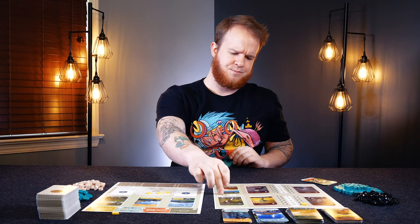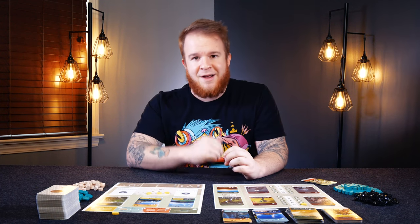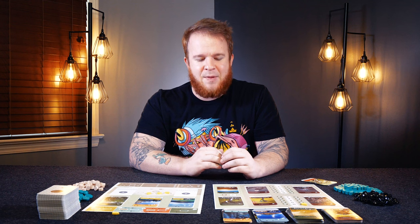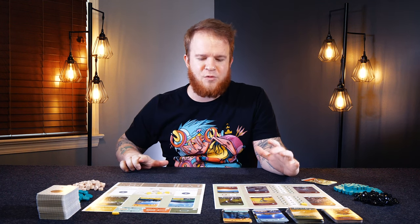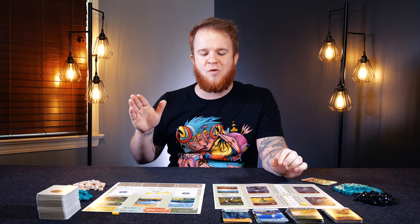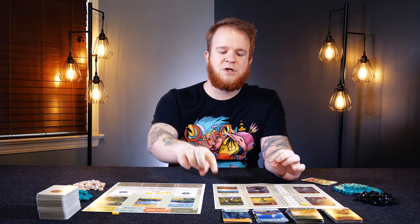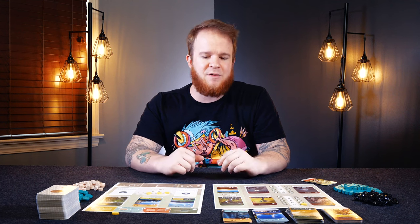Finally, there's this mark in the center showing seven points for a completed grid. The way you drive endgame is by completing a four-by-four grid of cards. If you want to wrap up the game, you finish your grid, place your marker here, and then everyone else will get an equal number of turns.